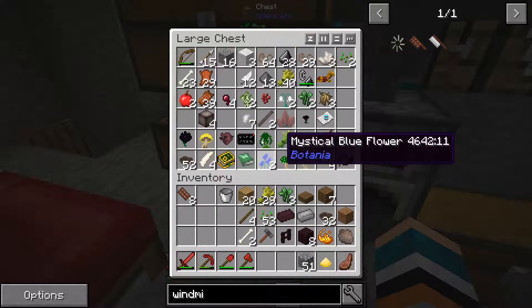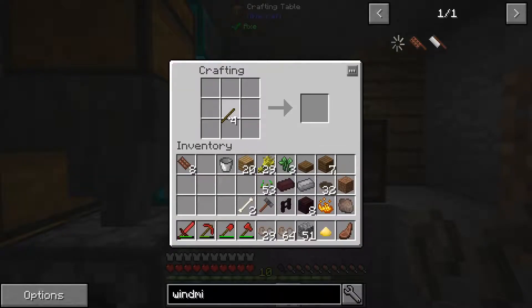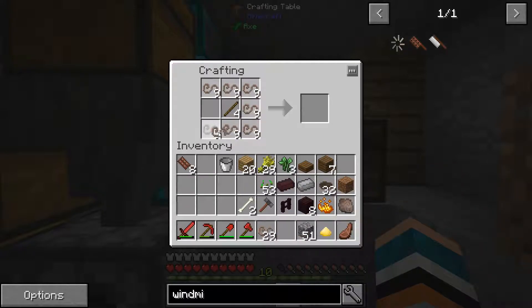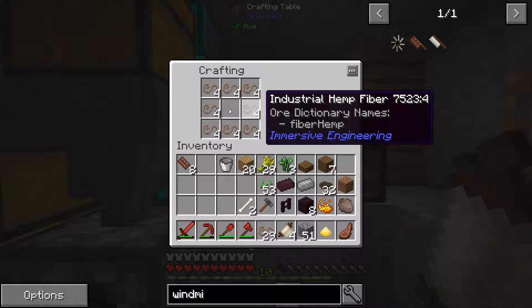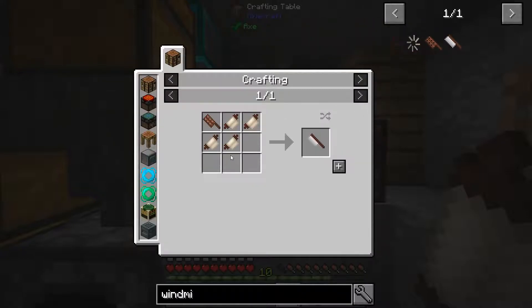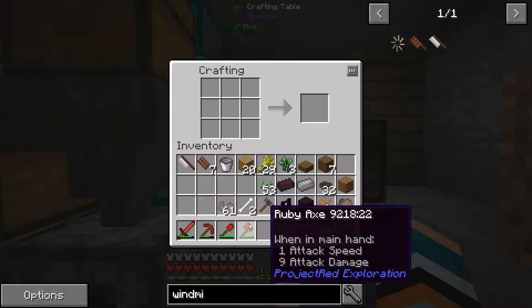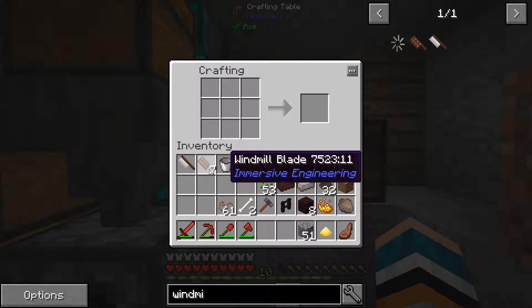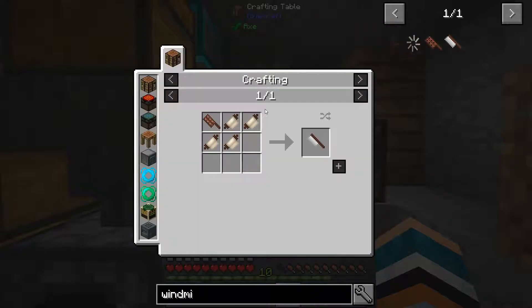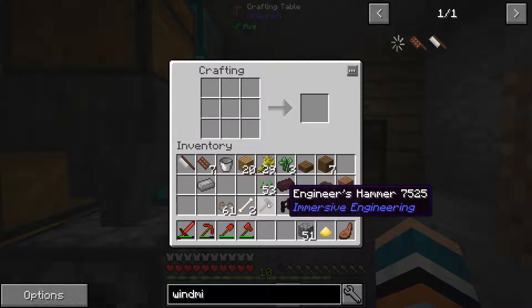Let's get the industrial hemp, which we have here. Just make sure that this is... yes, it is. So now we can take one of these. We continue the process for all seven of those, and then I'll go ahead and build the windmill. All we need after that is the steel ingot in the middle of those. I'll just go ahead and complete this.